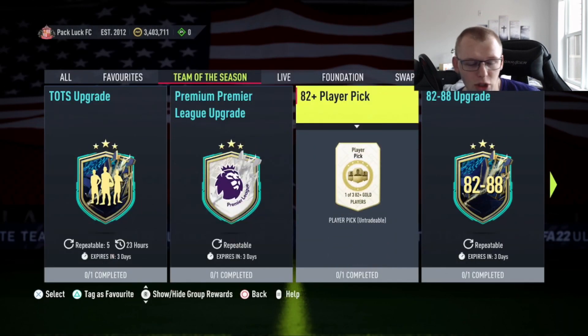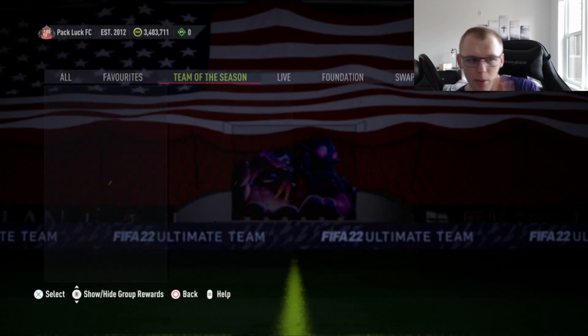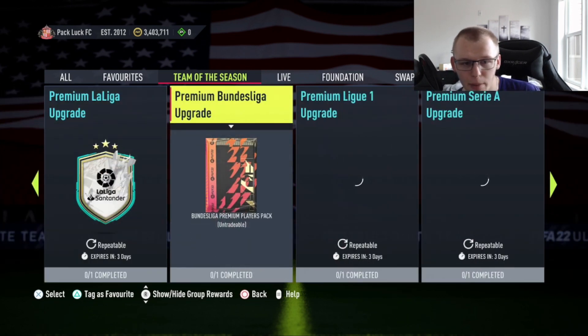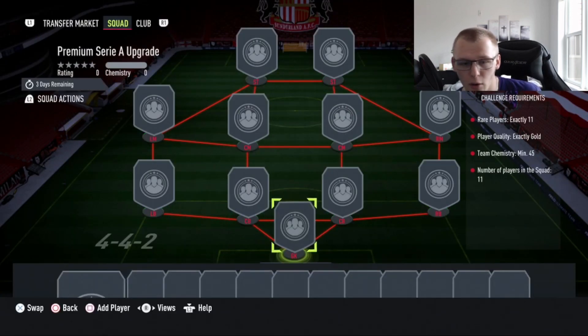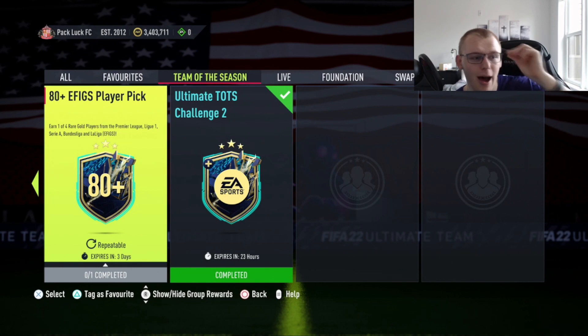Now where would I recommend you get this? We've got a couple player picks out at the moment. We have an 82 plus player pick — you need six rare golds, 30 chem, all golds needed in general. We also have league specific 25k packs for the Prem, La Liga, Bundesliga, Ligue 1, and Serie A. These need 11 rare golds and 45 chem, giving you three rare gold players from the league and nine commons. But the one I'm eyeing up the most is the 80 plus EFIGS player pick.